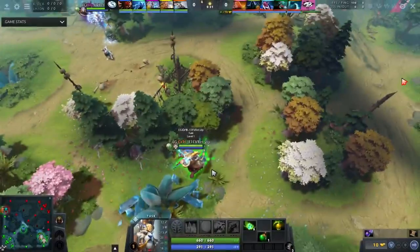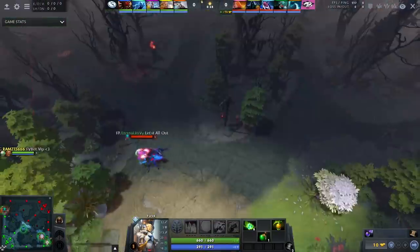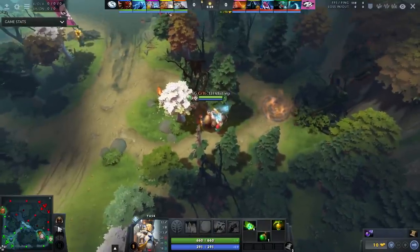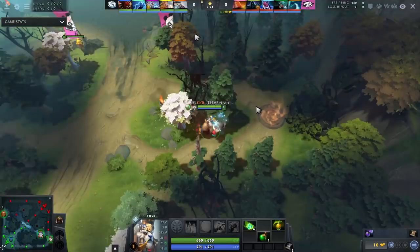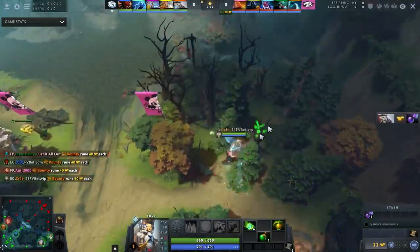For the next clip we're following Crit - this is EG against Flying Pandas in the North American DreamLeague Season 13 qualifiers for a spot at the minor. EG was up 1-0. What he does this game is really basic and simple, but his mechanics and understanding are amazing. Tusk doesn't do particularly well against Weaver - if you catch him out of Sukuchi you absolutely shred him, but then the bottom lane might be hard. Tusk is one of the best tri-lane heroes because you can buy Orb of Venom, level Tag Team, and basically kill anyone you catch out of position.